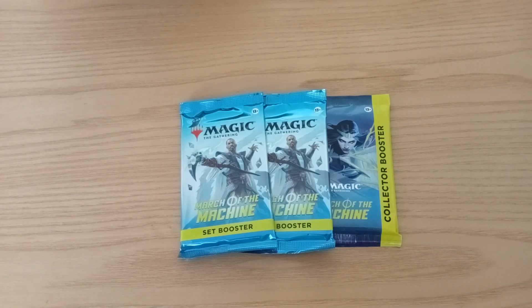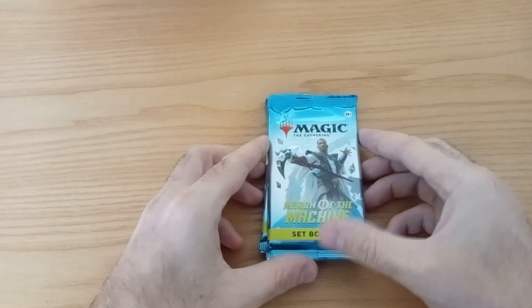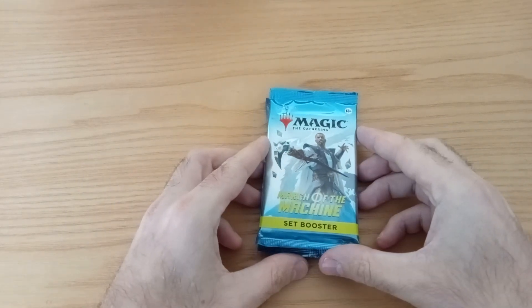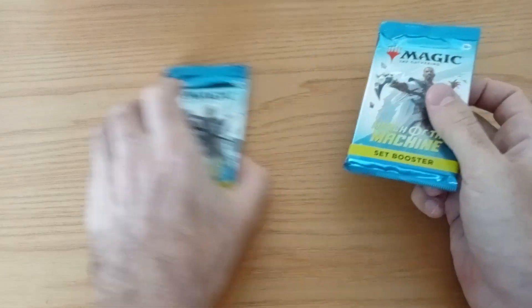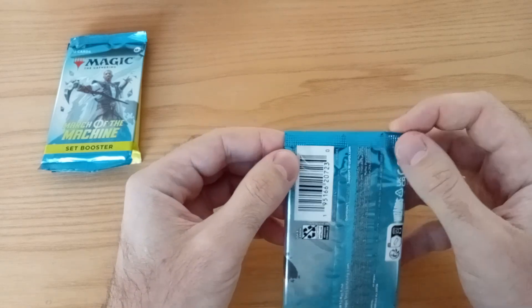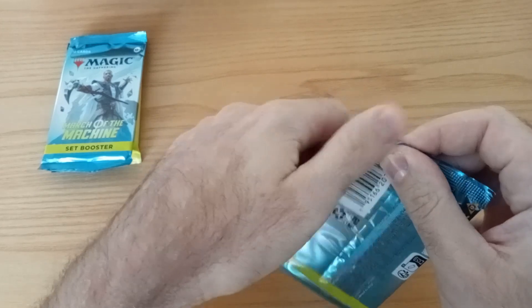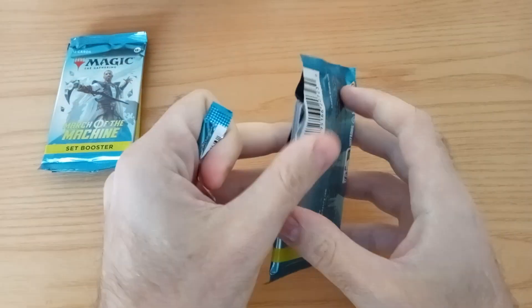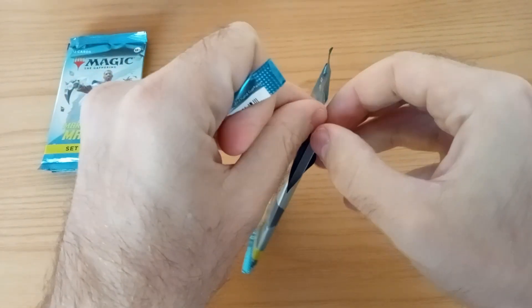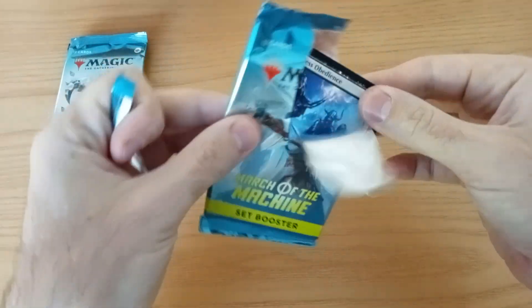Hello everyone. The child is at daycare and the wife is asleep with the baby, so we're gonna crack some of the machine packs that I got from my pre-release events. I ended up starting 2-0 and finishing 0-2. I kind of got mana screwed for quite a bit — that's how it goes. I played the mid-range Silent Sneer deck and it went okay.